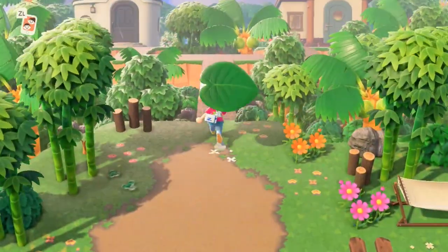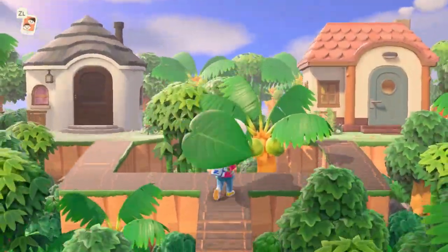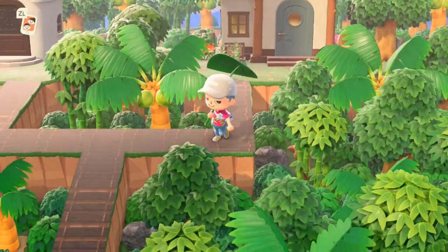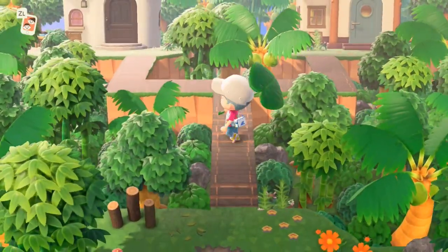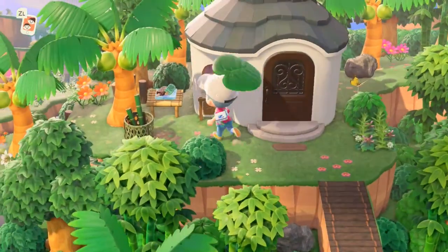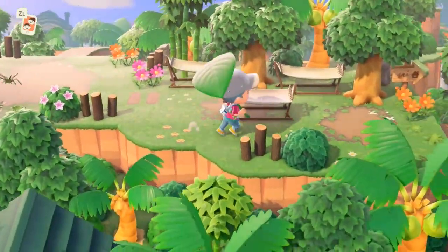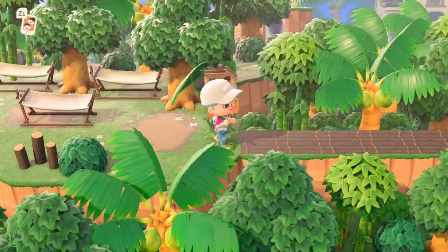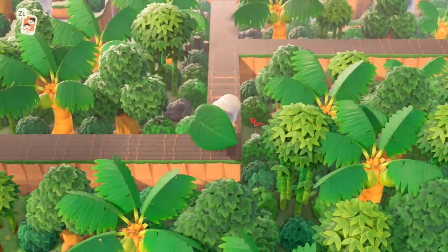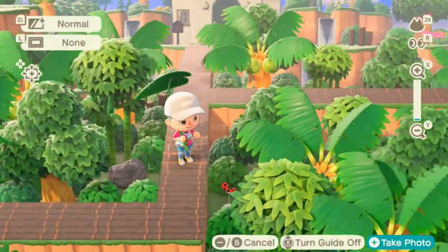I think that's the treehouse area — you can see the little bridge and the little houses there. I think that's such a creative idea. Look at all of these bushes — there's so many trees, she's using the small ones, the big ones, all the different sizes. It looks like we're high in the trees and these guys are living in little tree houses! Mia said this is a four-star island because Isabelle doesn't really like that many trees, but I think it's definitely worth it to lose a star if it means your island is this beautiful.